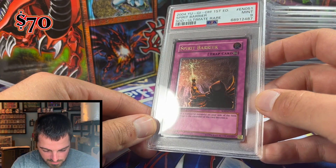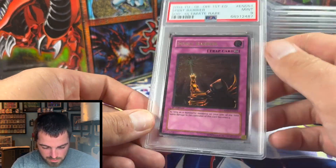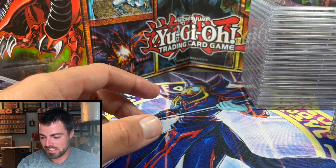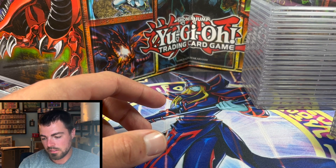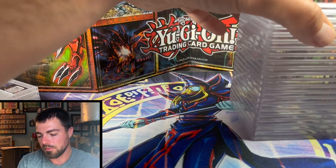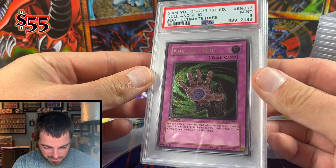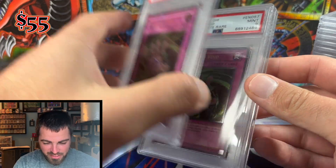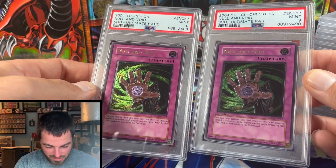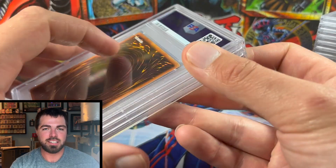Spirit Barrier from SOD got a Mint 9 — another SOD ulti, very nice card, standard waxing. Up next, Null and Void — really unfortunate result. I sent in three copies thinking they all had a chance, and all three got Mint 9s. So three Mint 9 Null and Voids — that's pretty much how that portion of the submission went.